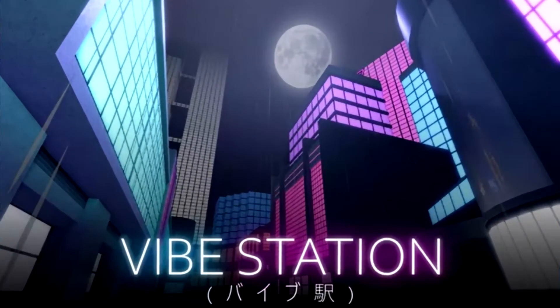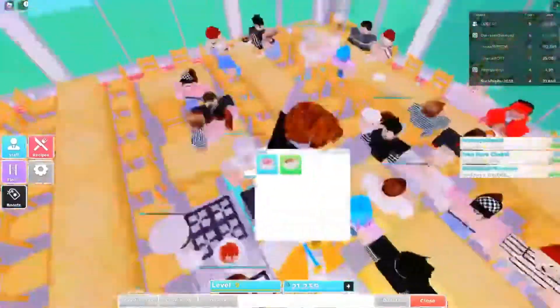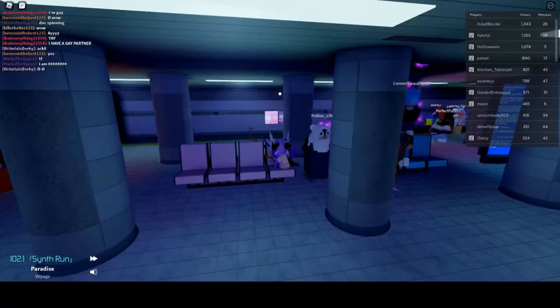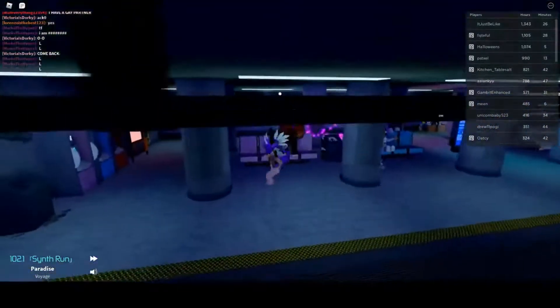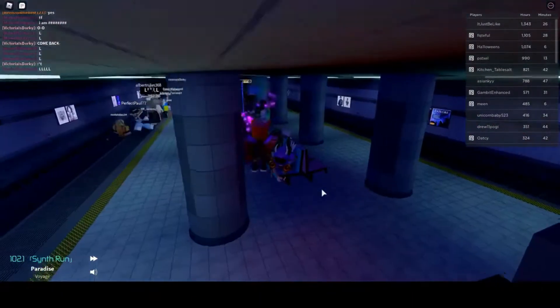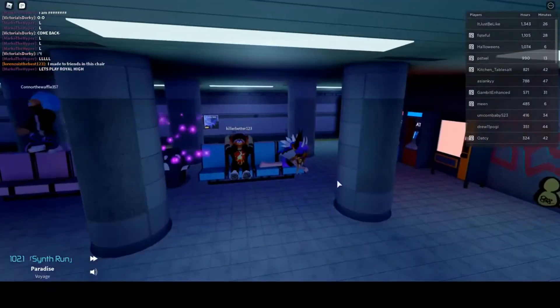Up next, we have Vibe Station. There isn't really much to do in Vibe Station other than just vibe. It is a place where you can hang out with other players and just chill. It lacks a clear goal, but this is what separates it from other Roblox simulator games. You are able to lounge and chat with other players while listening to a huge variety of electronic music and different other types. And while you're vibing out, there are a bunch of easter eggs hidden across the whole entire map for you to check out. So if you're ever looking to unwind after a long day, you might want to check out Vibe Station.